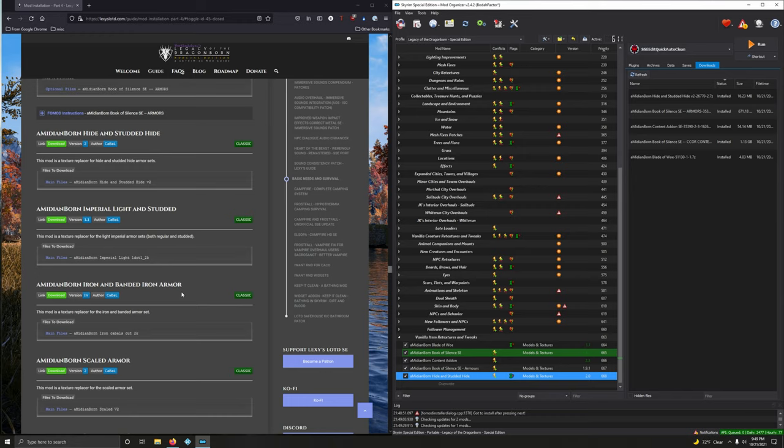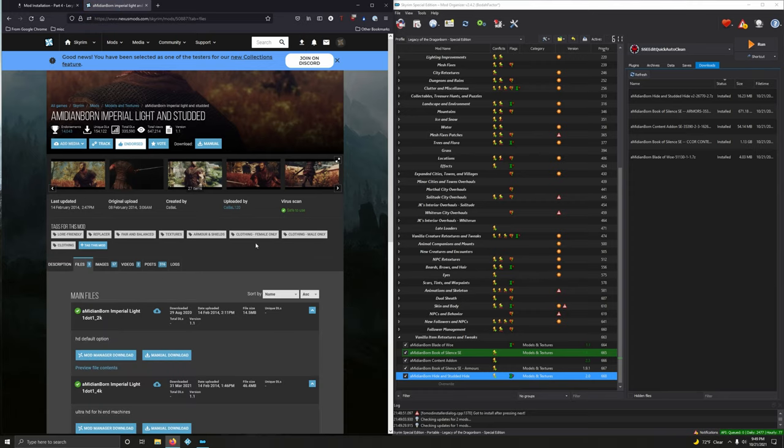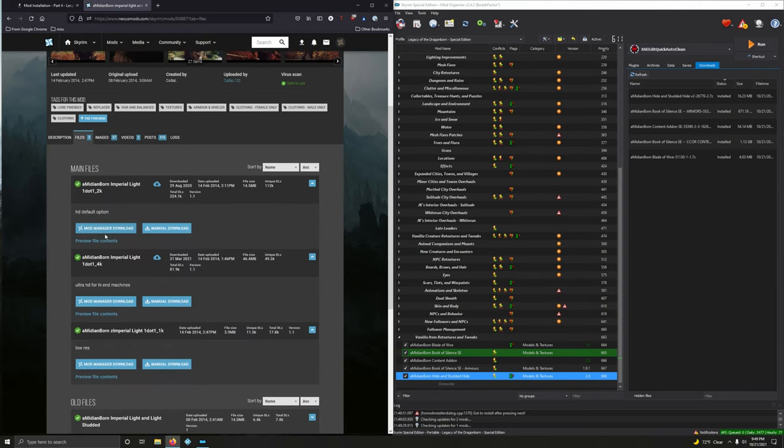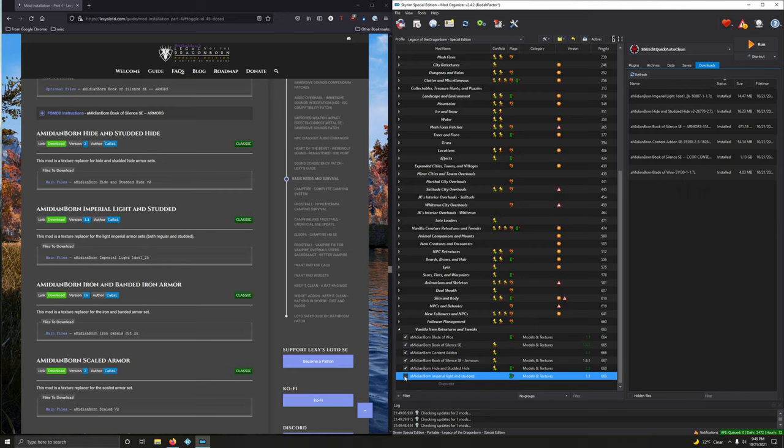Medium Born Imperial Light and Studded — this is a texture replacer for imperial light and studded. We want the 2K version. Files, download — 2K version is the first option here. Let's download and install it. Double click. Activate that.